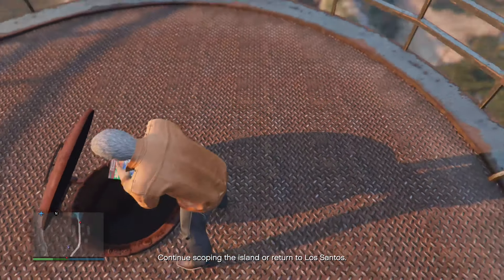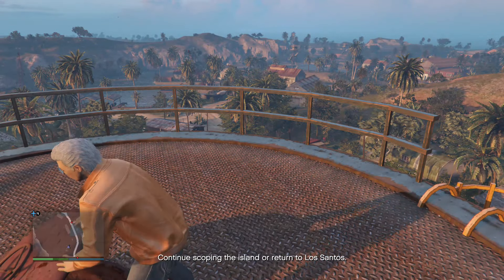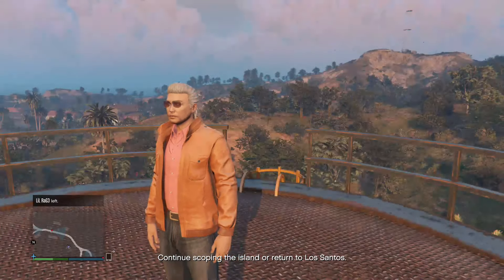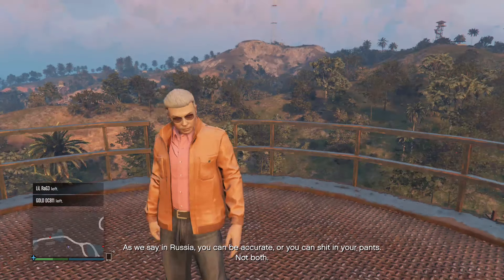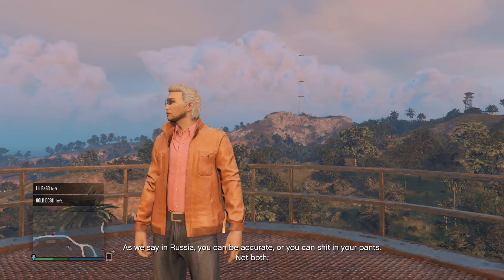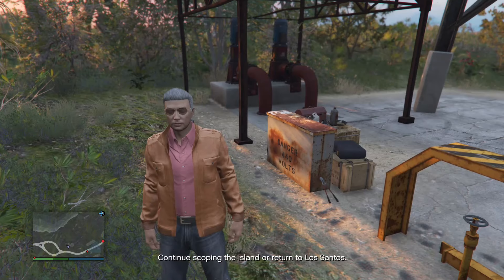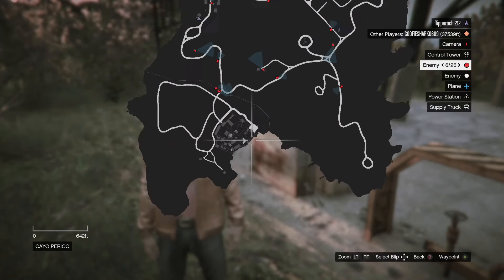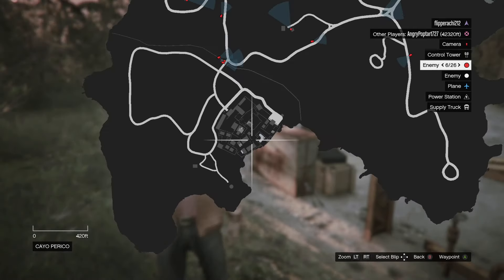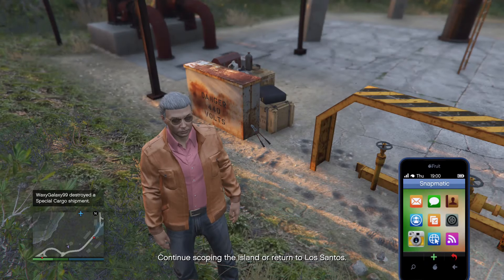Got a big old cup of poison for you. As we say in Russia, you can be accurate or you can shit in your pants, not both. Those are good words to live by, people. So this next one here really isn't even worth finding or getting, because if you scope out the drainage tunnel entryway infiltration point, you can do a prep mission where you get a laser cutter that's about a thousand times better than these little shitty bolt cutters, which are the next point of interest.